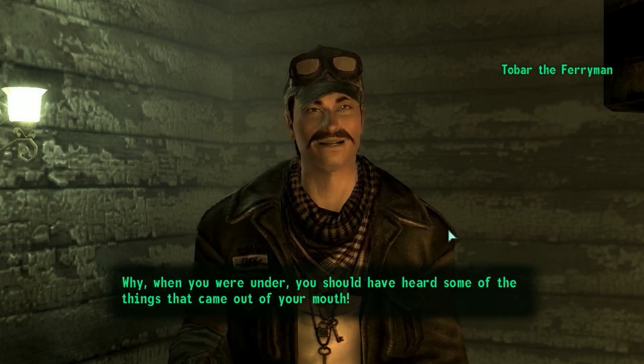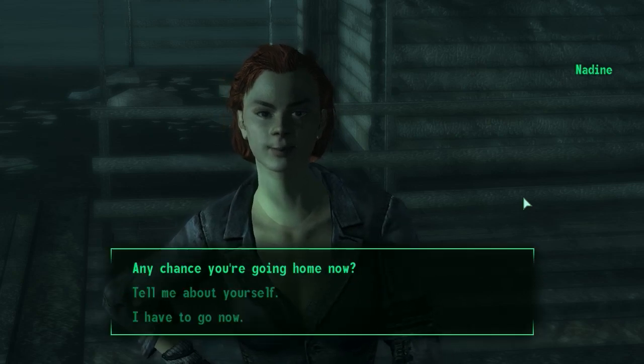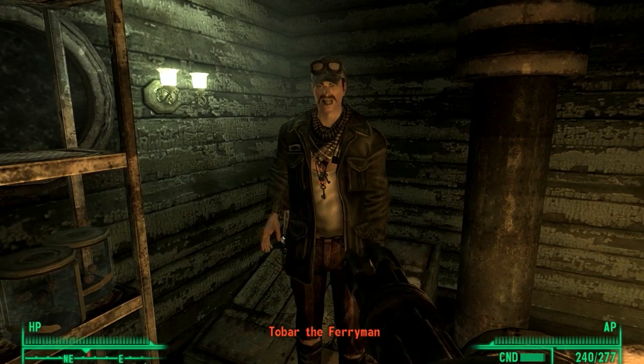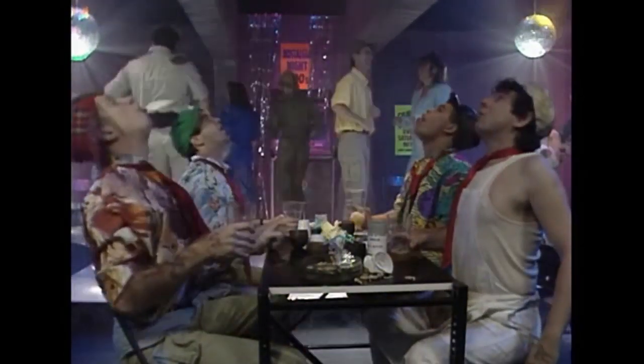If you want to take it without losing karma, speak to Nadine at the Ark and Dove Cathedral about Tobar performing brain surgeries. When confronted, Tobar will turn hostile and can be killed safely. Now, Lister rarely uses chems, but he does have a soft spot for beer. I've required that every beer found must be drunk immediately, which leads to some interesting situations.